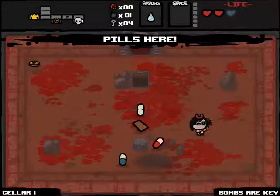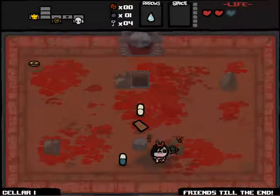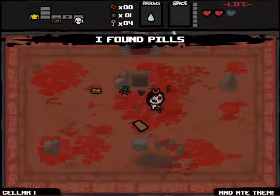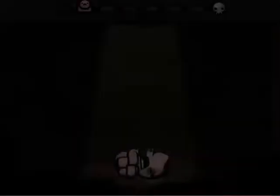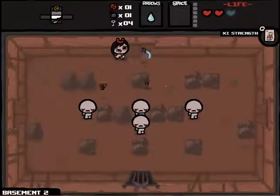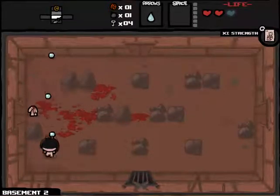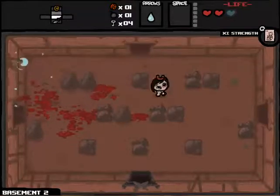Mom's coin purse. Please be good. Bombs are key. Turn my bombs into keys. Friends till the end. Hopefully balls of steel. Bad gas. Hopefully this is an HP upgrade or balls of steel. Actually, it's just gonna turn my character retarded. So we're gonna move on to the next floor with a net gain of one spirit heart. I really can't complain.